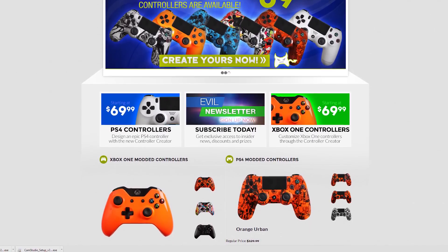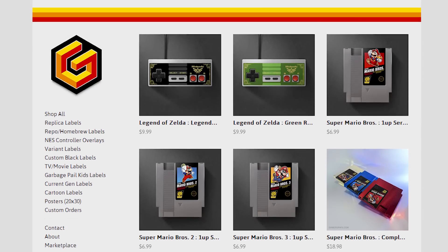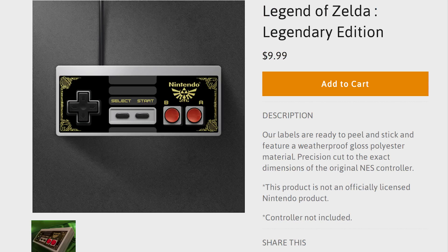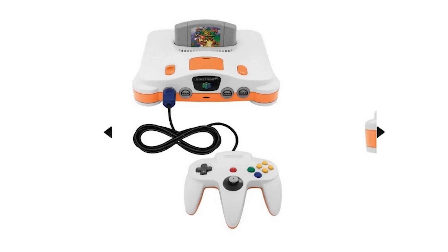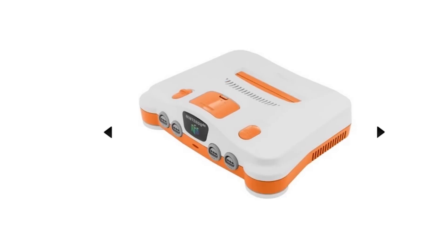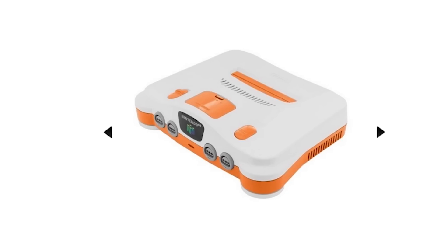Or dress up your old consoles with NES controller overlays like Earthbound, Zelda, or Luigi. And go all out with a refurbished and custom painted Nintendo 64 complete with matching controller and a copy of Mario 64.